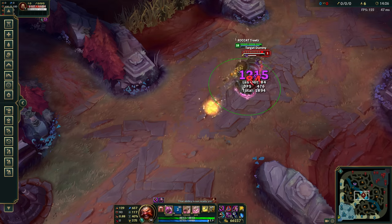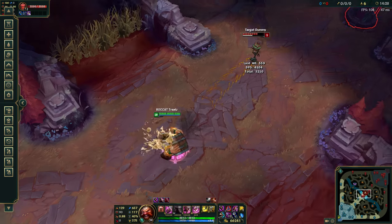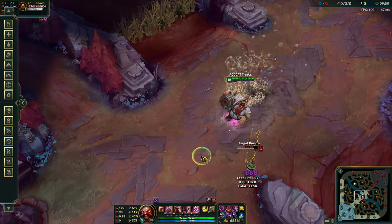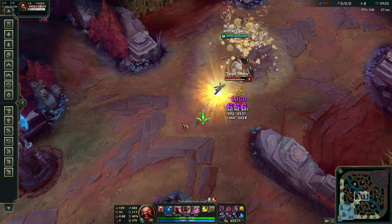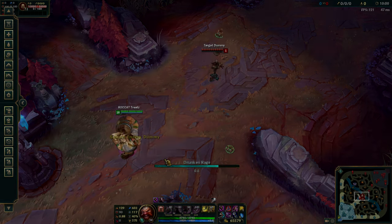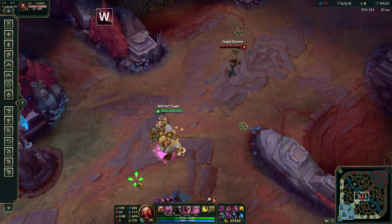Now that we have gone over both basic and flash combos, we can look at the full combo. This is what a full combo on Gragas looks like — the kind you'll see on those montages all the time. Seems complicated right? Let's break it down. First off, and if possible, you cast Drunken Rage.